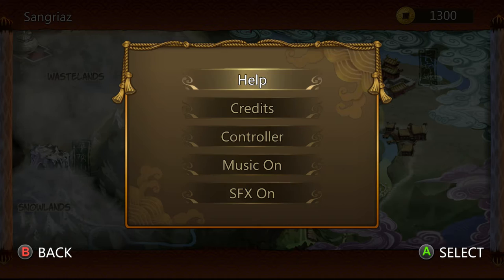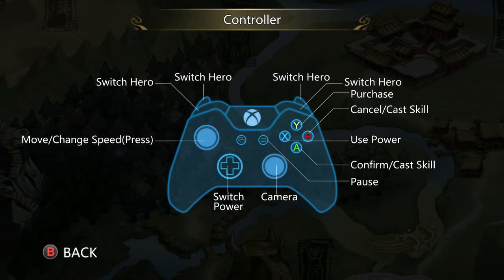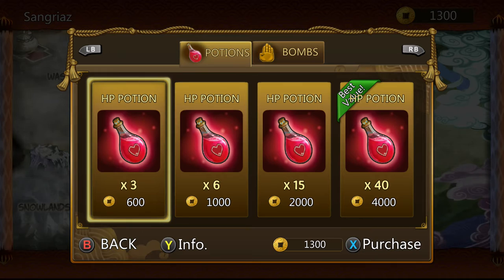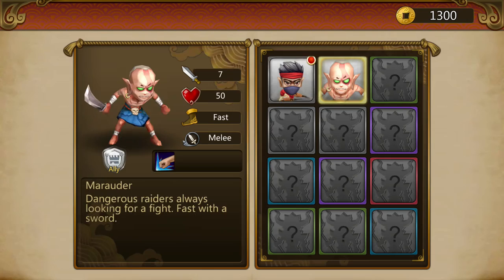Let's look at the menus — let's look at the options first. That's how I like to preview, but the game started without letting me do this. We can just turn the music on or off, sound effects on or off, and controller settings. The game tutorial is very well done; we never really need to look at that. In the shop, we can buy potions and stuff like that — I actually never needed to use these.